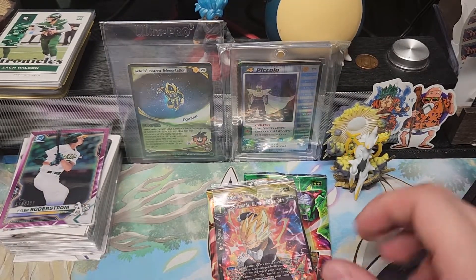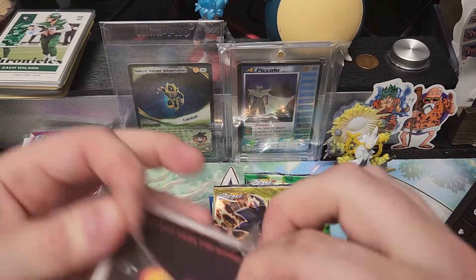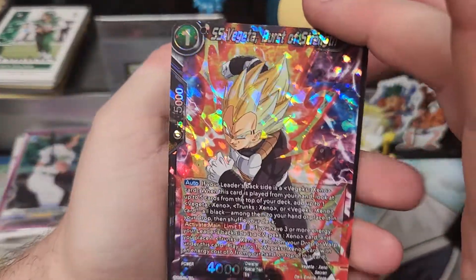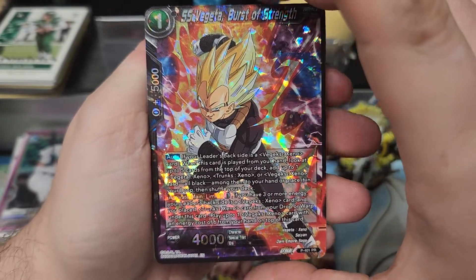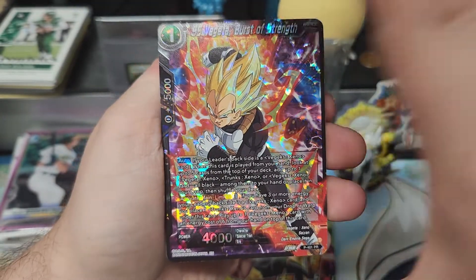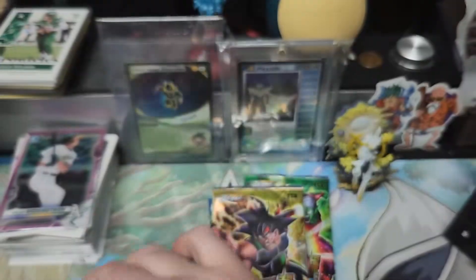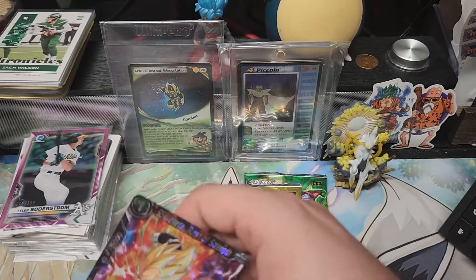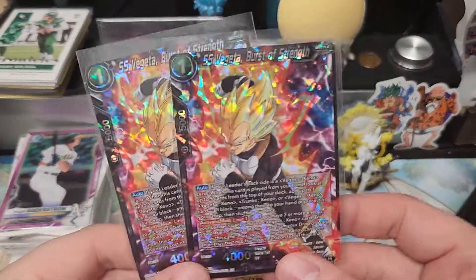Look at these sparkly ones. Pop them out so you can see the sparkles. Vegeta! Kind of reminds me of some of the older Dragon Ball Super cards where it's just more sparkly. Two — double, double trouble.